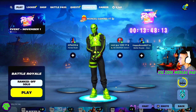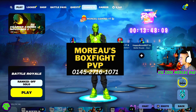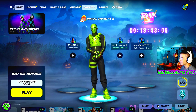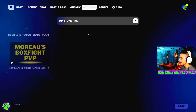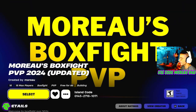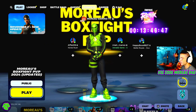The next thing I'm going to show you is if you're trying to join a creative map — for example, box fights, fashion shows, anything like that. What you need to do is click beside the word play and click on the magnifying glass. Paste the code and then click enter, and you can select the map.